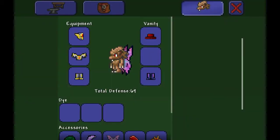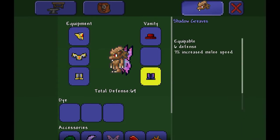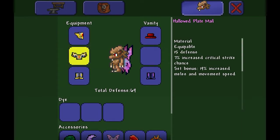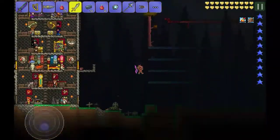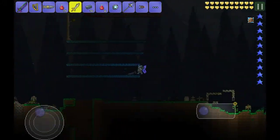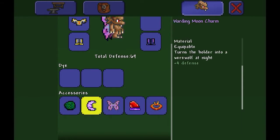Other things that help: you shouldn't go in with armor like shadow armor, but you should go in with hallowed armor if you can, or titanium. But if you can't get something like that, then that's still fine. You just gotta be extra careful. It's good if you have warding on all your accessories, because then it gives you extra defense.